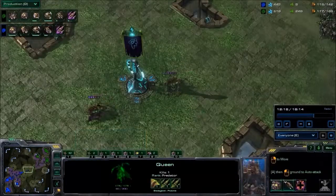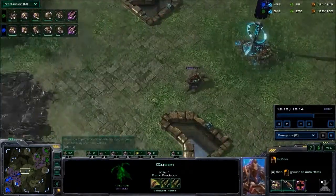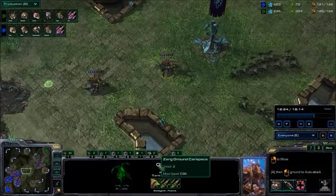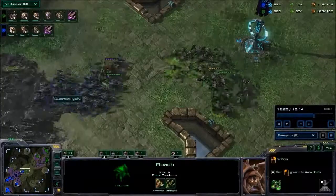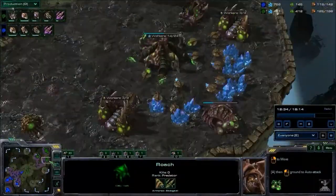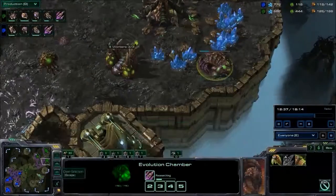Both players have three bases, but two of Hyun's Queens are stuck in dead man's land and can't do much off the creep. Once again, Hyun has the upgrade advantage with plus one armor. Hope is again not getting armor upgrades — I'm not sure why. Last game he had a double Evolution Chamber, but this game he only has one.